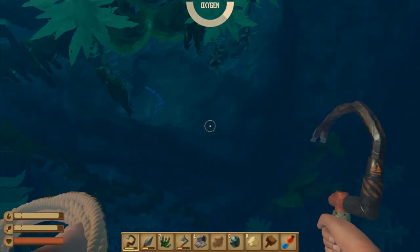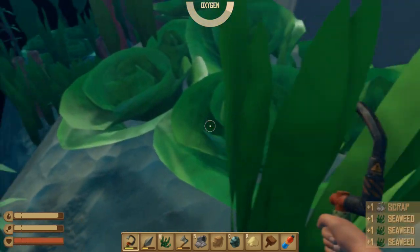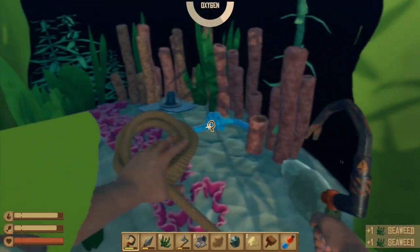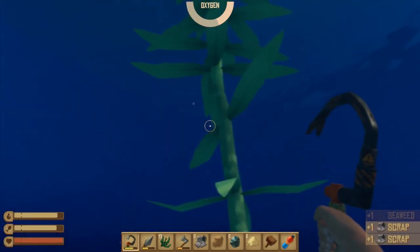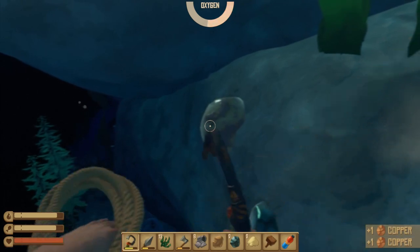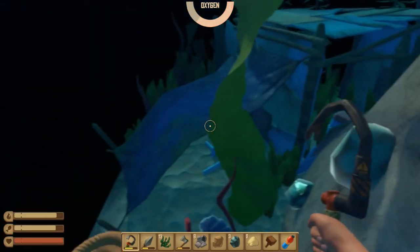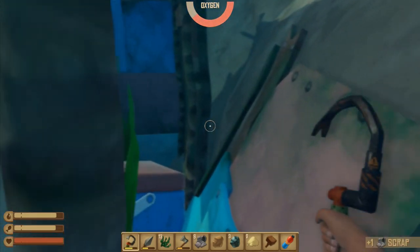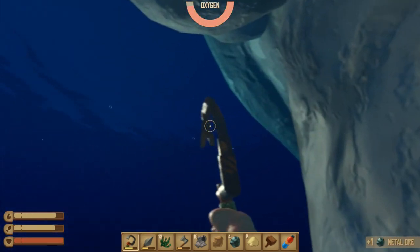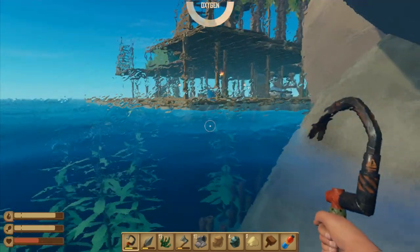We've got one more dive before the shark comes after us - he's probably already finished with his little snack that we gave him. I want to get this - I want to keep an eye out for more copper too. The reason I want more copper is if we're going to be using more of the battery thing, we'll want to craft more batteries. That shark is going to be on me any second - there's a whole thing under here! I'm stuck - go go! That was the shark and I'm drowning. Things are definitely going wrong.